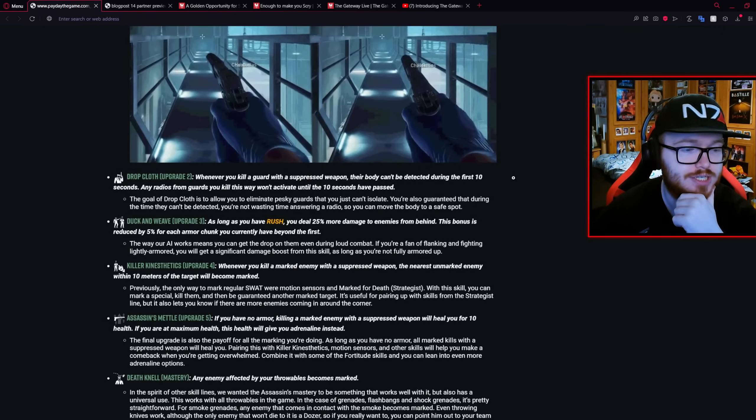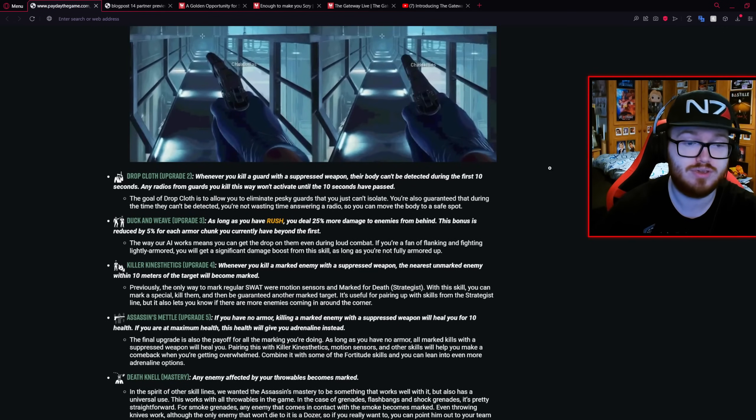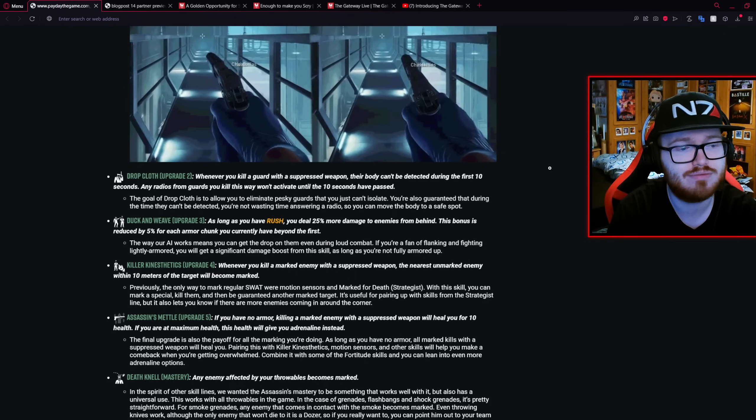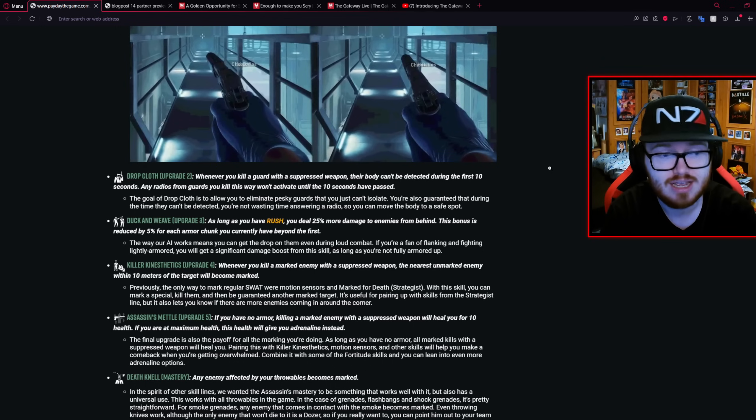Either way, slight better movement speed if you're interested. Next up you've got Dropcloth. If you kill a guard with a suppressed weapon their body can't be detected during the first 10 seconds, and any radios from guards you kill this way won't activate until the 10 seconds have passed. This is probably the best skill in the line for stealth enthusiasts.